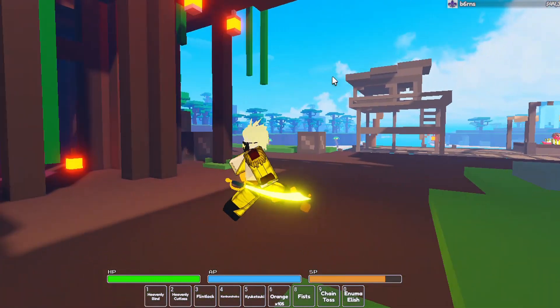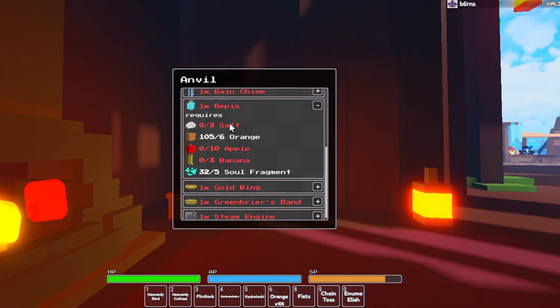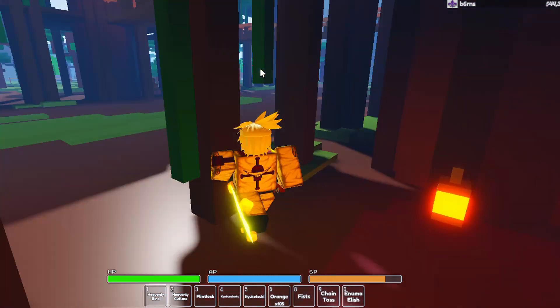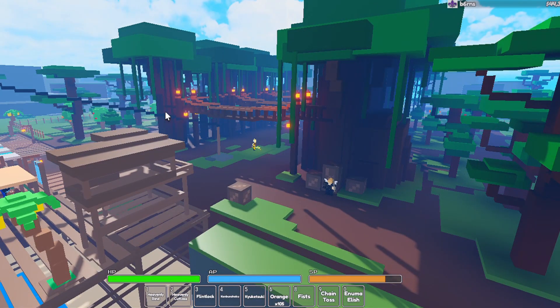If you die and lose some percentage, it's fine. You can come over to one of these anvils — every island should have one — and you can make something called a vet piss. You need 6 oranges, 10 apples, 3 bananas, 5 salt fragments, and 3 salt. You can get salt from mining ores — there's little rocks over there — and you can get fruits from trees. Salt fragments come from killing other players.